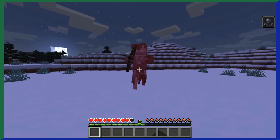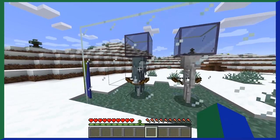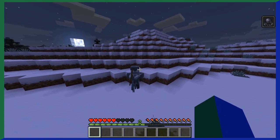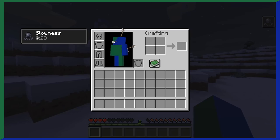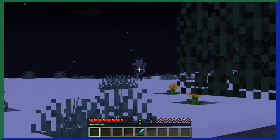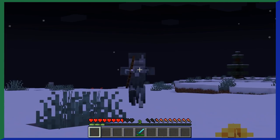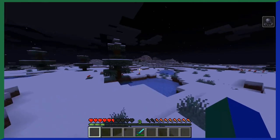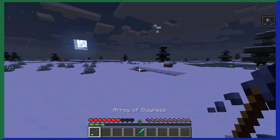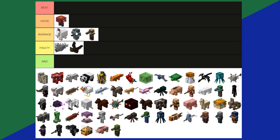Strays are a type of skeleton that only spawns in snowy biomes. They look a little different from normal skeletons, sporting what looks like torn-up clothes. Strays also shoot arrows that apply slowness to you. In a snowy biome, a skeleton has an 80% chance to spawn as a stray, as long as it's above ground under the sky. They drop everything a normal skeleton would, with a chance to get an arrow of slowness instead. Strays are pretty much skeletons that look more cool. Average tier.